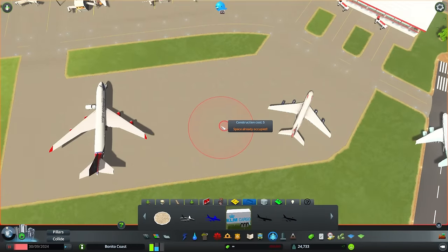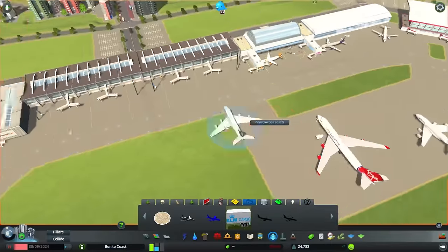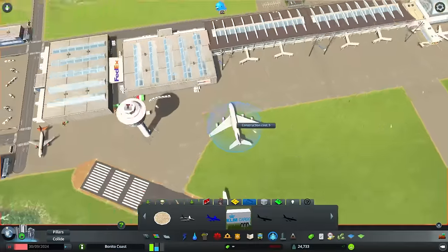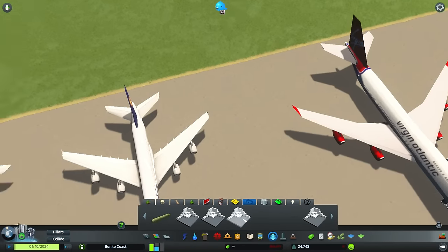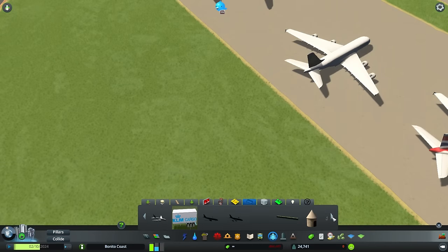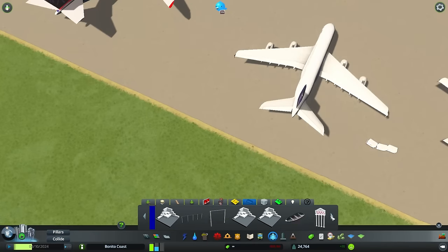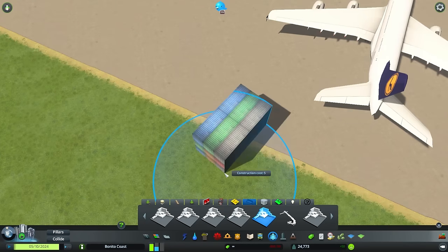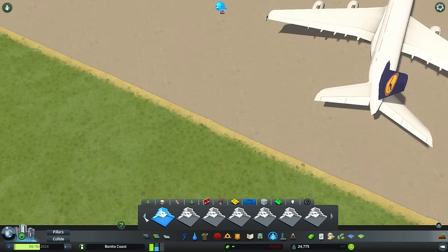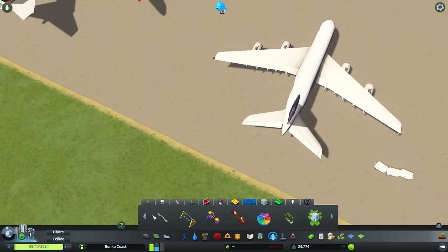Now let's put a couple of planes here - Air France and British Airways. We'll also put some boxes and little detail touches. When you zoom out, these props disappear, but the main buildings stay when you zoom out. The large airplane asset is actually not a prop but a lot, though you can place it anywhere.